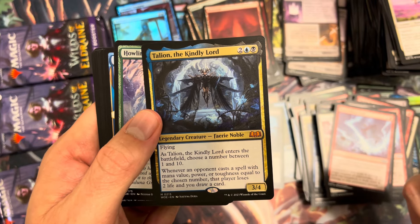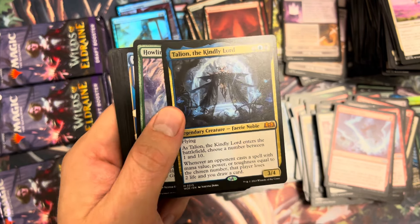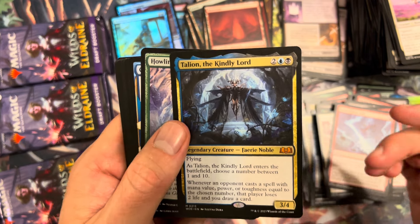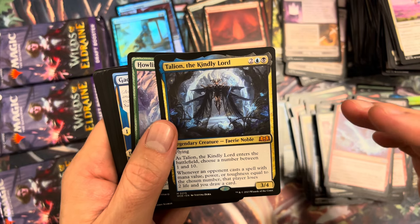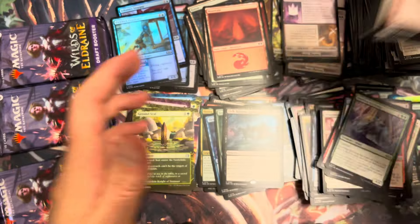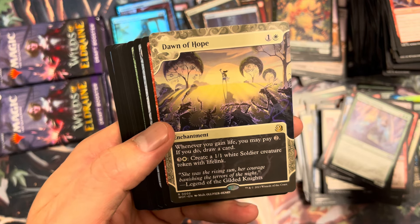The Kindly Lord is black-blue for two, flying. When he enters the battlefield, choose a number between one and ten. When an opponent casts a spell with mana value, power, or toughness equal to the chosen number, that player loses two life and you draw a card. He'll have about a year in standard after Sheoldred rotates — if she doesn't get banned earlier. Talion is waiting to become that cerebral four-drop that changes the game. Howling Gaddock Shrouded — not the one we were looking for.